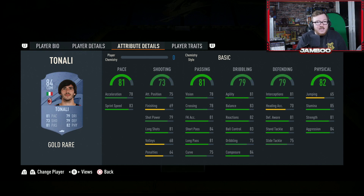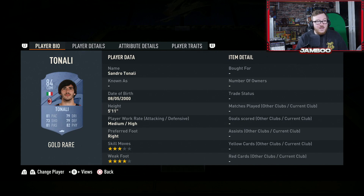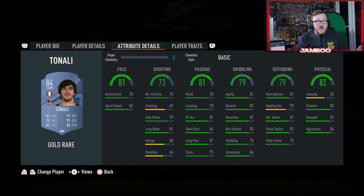We then have Tonali — a very underrated card this year. He has the four star weak foot. He's five foot eleven which means he's not too short. He's going to be able to put up a good physical battle, good stamina, good on the ball, good passing, and as much as pace isn't too important this year, he does have it which is always nice.